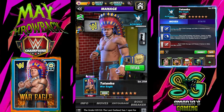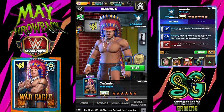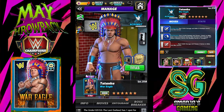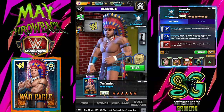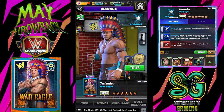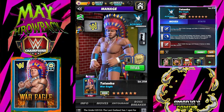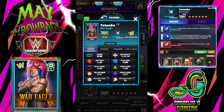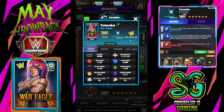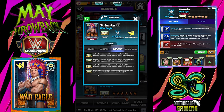Hey champs! Welcome back for another 6-star bronze preview, and this time we have the War Eagle Tatanka. Let's take a look at his poster. He's an aggressive acrobat new-gen trainer, all the way to 26k.